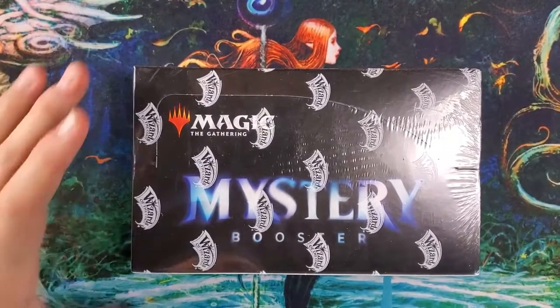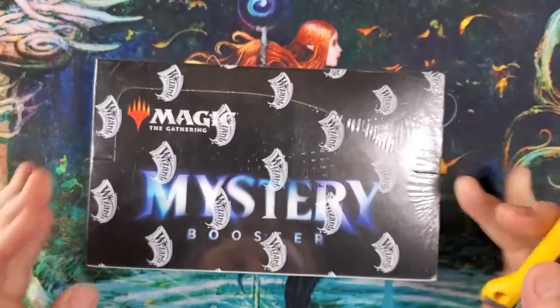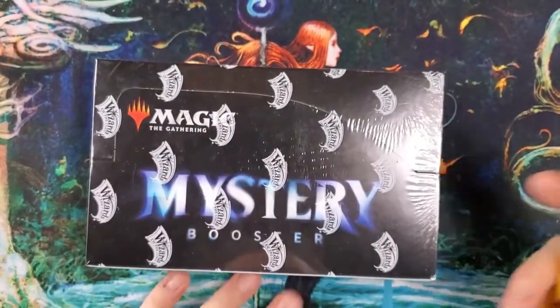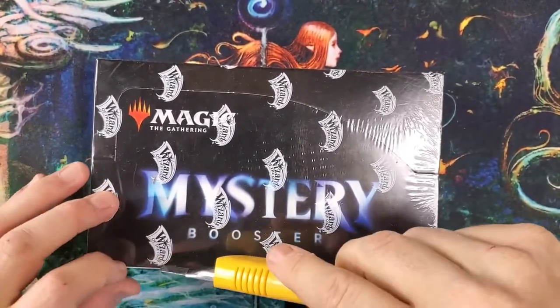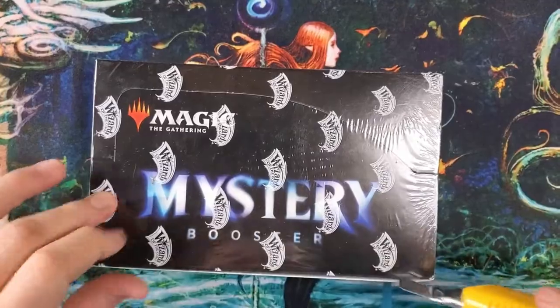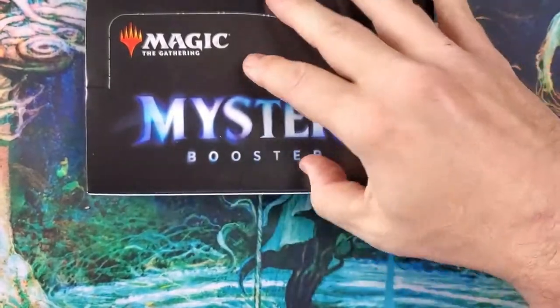Welcome to Collectors of the Coast — I'm Cash and I'm Dad. Today we are doing another mystery box break. It is so fun to go back to Mystery Boosters and open them up and go through every pack. It just has so much goodness, with so many different cards in it.